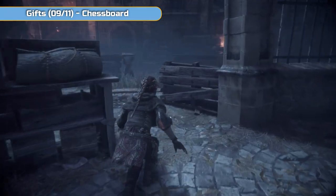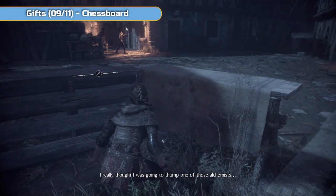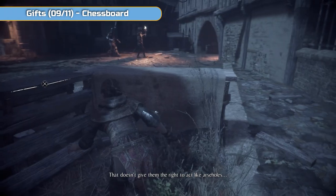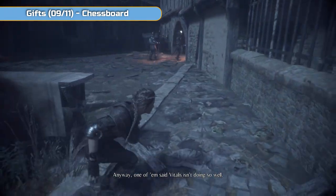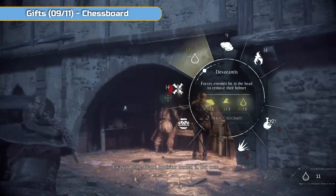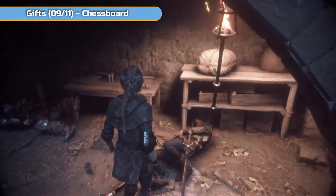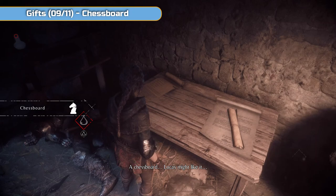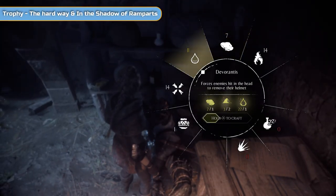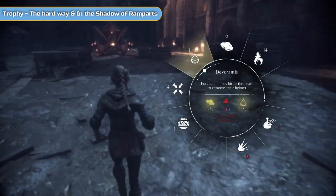There are two shield guys off to the left blocking the door — the camera is going to pull to that side. There is a side entrance down where those two guys came from, but we don't want to do that. For the trophy we actually want to go in through the front door — it specifically says go in through the front door. So we have to take care of two shield guys. We'll use rats for the first one. First take care of these two to get to a collectible — go for the one with the helmet first. Pick up the chess board. Just two more gifts left, and then we're going to get the trophy the hard way — going in through the front door — and then In the Shadow of Ramparts for finishing the chapter.